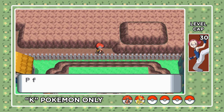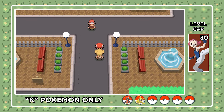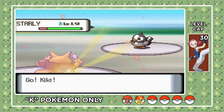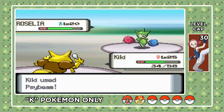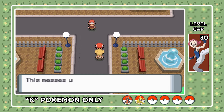We grab the Thief TM for some type-boosting items later on, and travel to Hearthome City, home of the 5th gym and the location of our first real battle with Barry. We get to see how easily Kadabra folds him, as Twisted Spoon-boosted Psybeam gets a one-shot KO on Starly, Buizel, Monferno, and Roselia. Barry doesn't even get a Staraptor till the Elite 4, so these battles will be pretty quick.